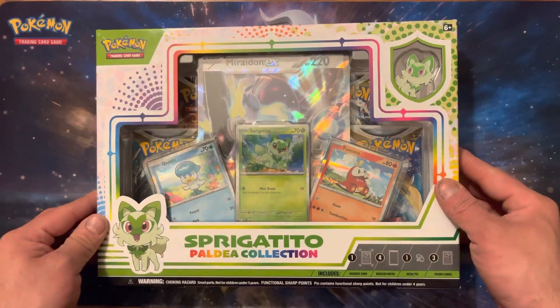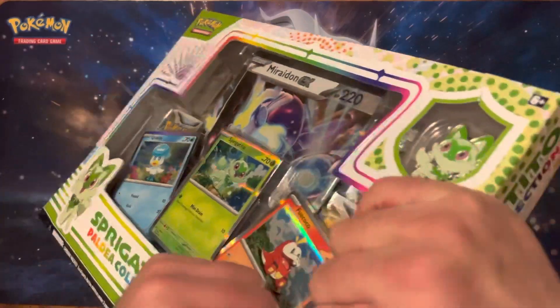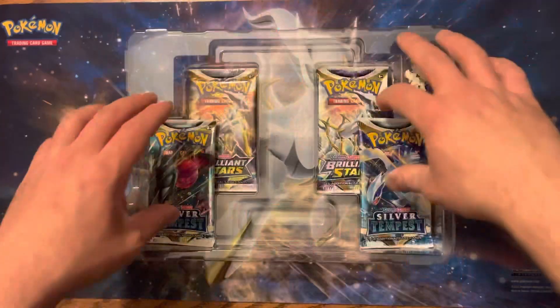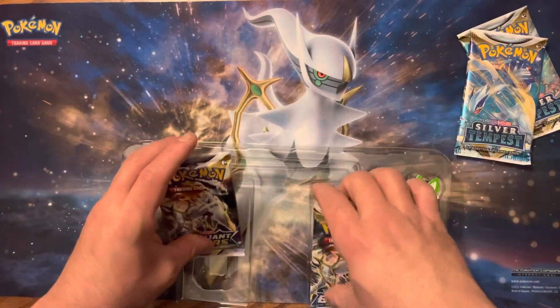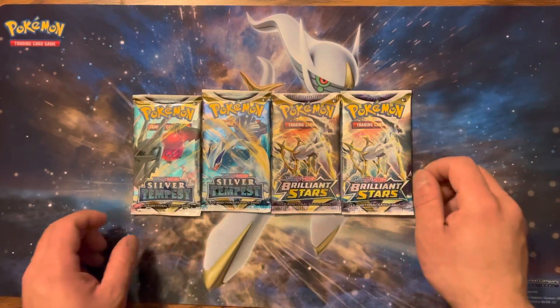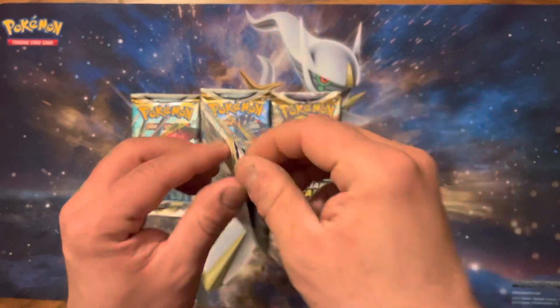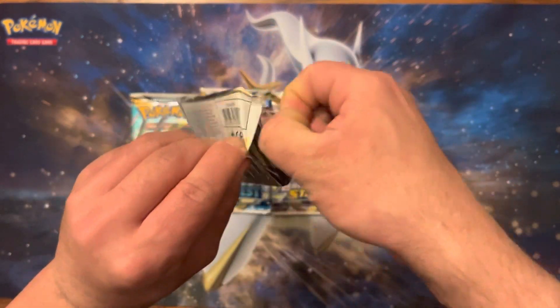Welcome back. Sprigatito, you're up to bat. All right, here are the four packs — I had to readjust after I knocked this out of my camera. We got two Brilliant Stars, two Silver Tempests.